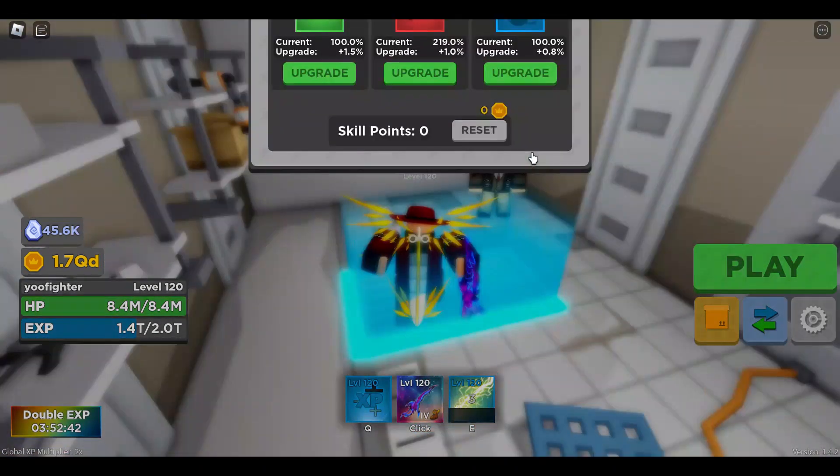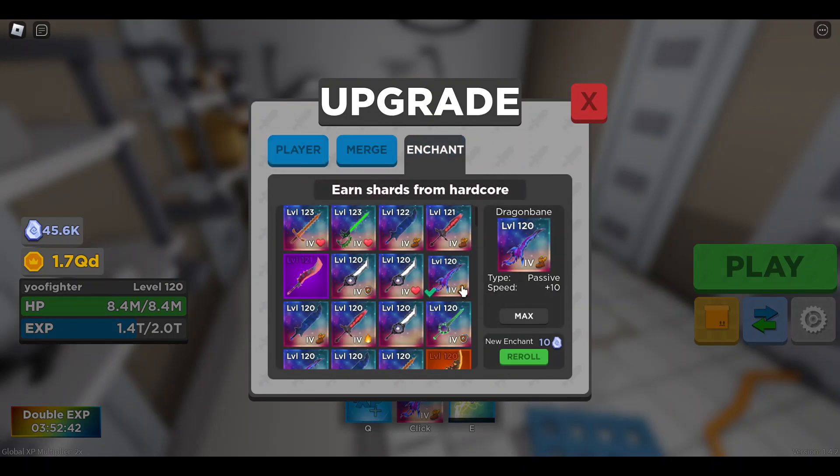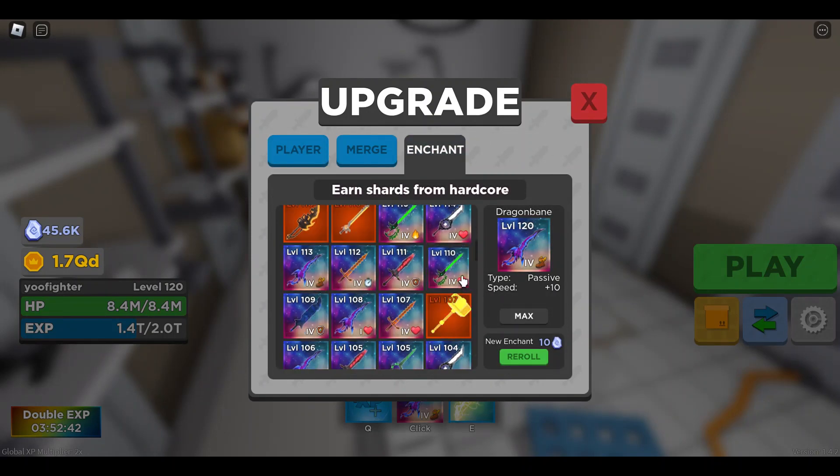Remember to keep on doing quests, as the coin reward is a lot. You can use coins to upgrade your weapon damage.